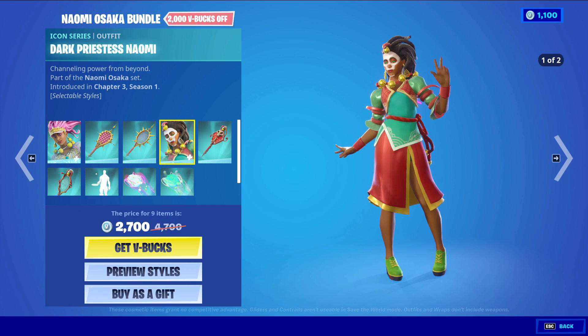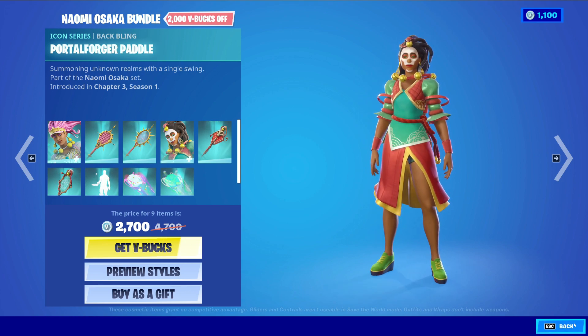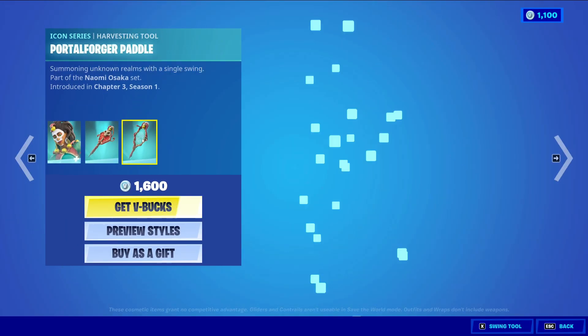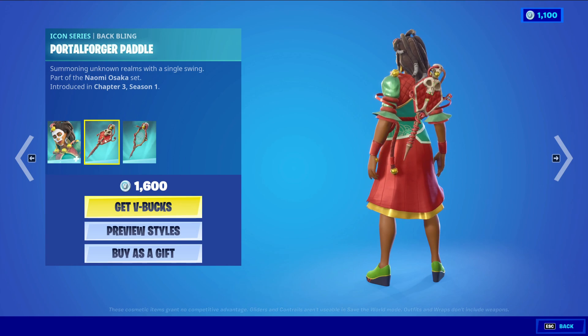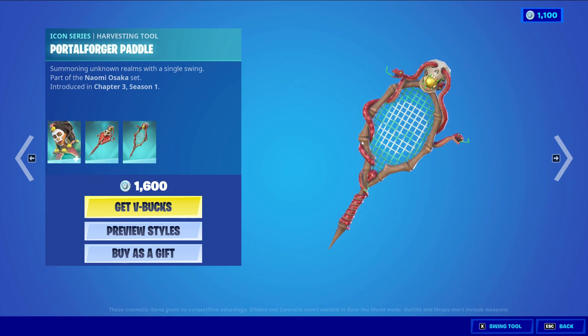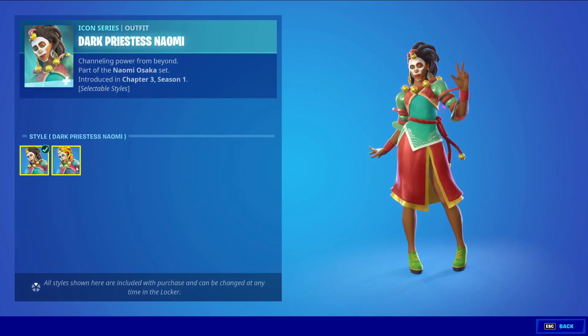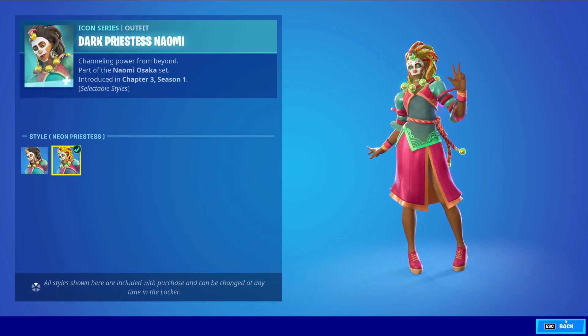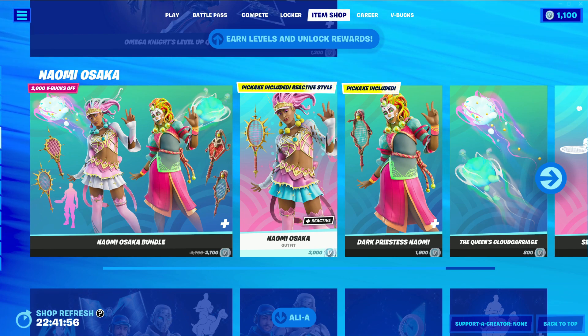Next, we have the Dark Prestigious Naomi with the Baffling Portal Forager Paddle, an Icon Series skin at 1,600 V-Bucks. It also comes with the Icon Series harvesting tool, the Palo Forger Paddle. The skin has two styles: the default style and the Neon style. This one is also reactive, which I guess puts the 2,000 V-Bucks skin at a higher price.